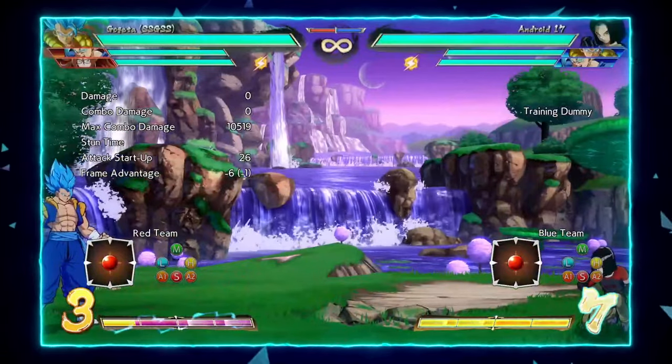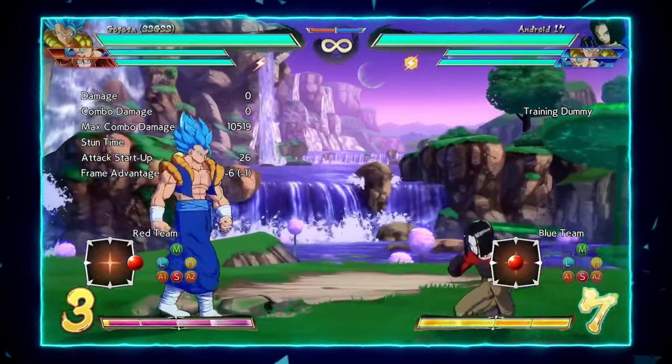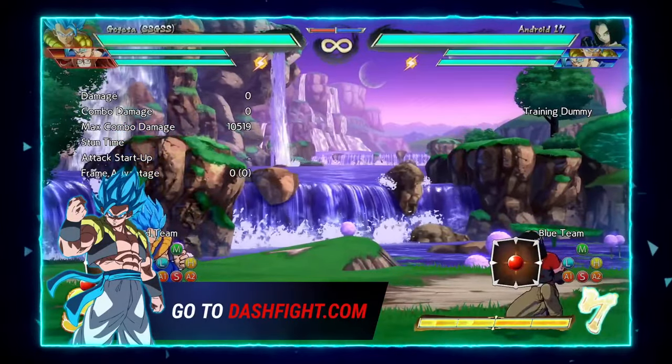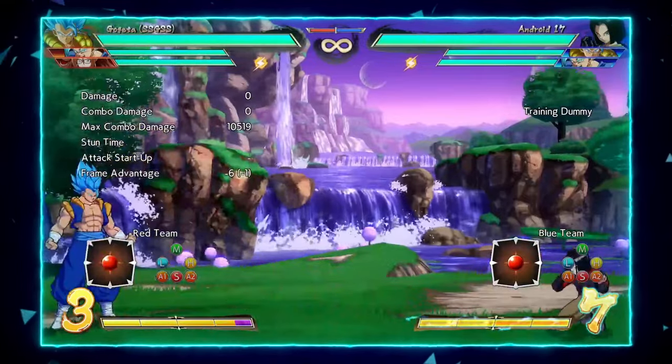This is why playing Vegeto with him is basically a must — they synergize extremely well together and are arguably the best pairing in Dragon Ball FighterZ currently. You can also check out everything shown in this video in the text version via the link in the description. If you like this video, please leave a like or a comment below with your thoughts, and as always, thanks for watching.